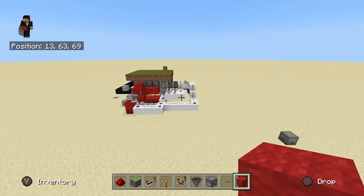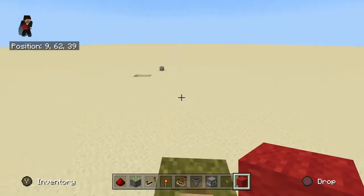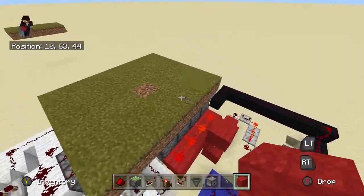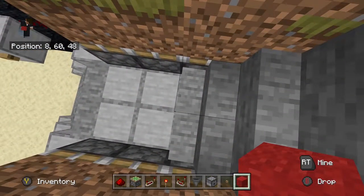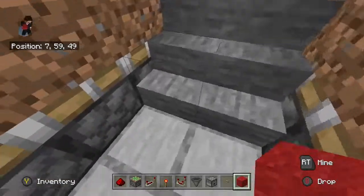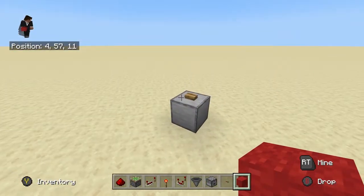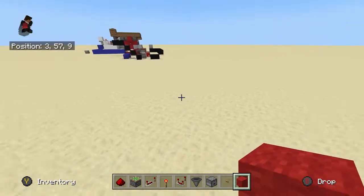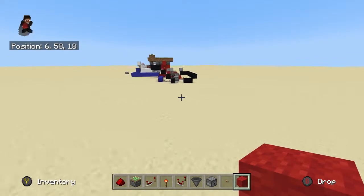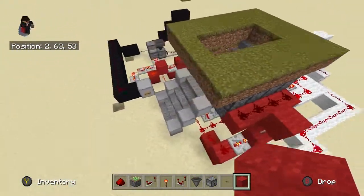Hey guys, it's Menko2468, and today I'm going to teach you how to build this hidden, flush with the ground, redstone piston door. Here's how it looks when it's flush with the ground, all the guts hidden. This is all the guts of the redstone, and I'll go with you step-by-step how to do this.